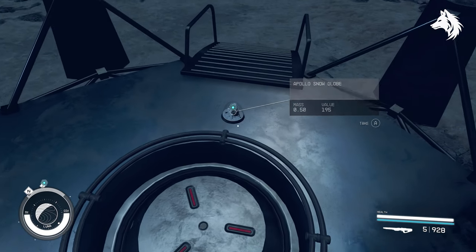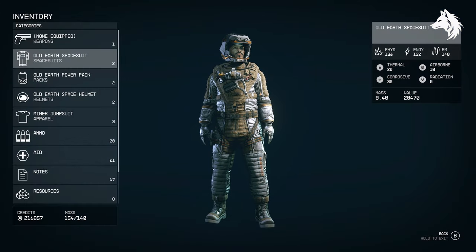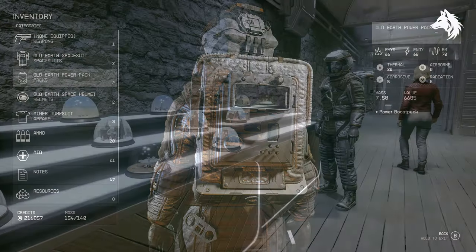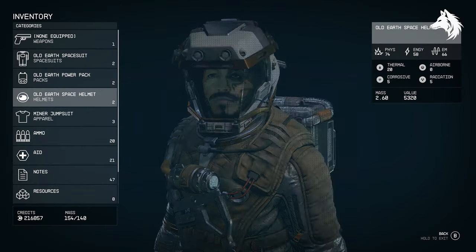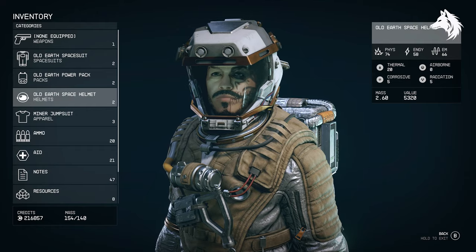So there we have it — all 13 snow globes and how to get them, which will reward you with the Old Earth Armor. It's a decent armor with maybe the third or fourth best damage resistance of the unique armor sets. It also looks pretty good and goes well with the old earth weapons. The snow globes are just for show and you can put them in your house, although all 13 of them don't fit into one display case for some reason. Like and subscribe for more Starfield guides — I'll see you in the next one!